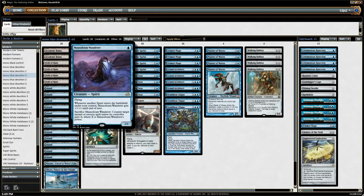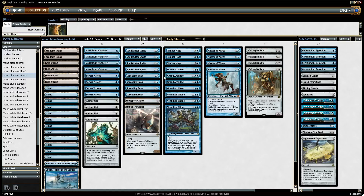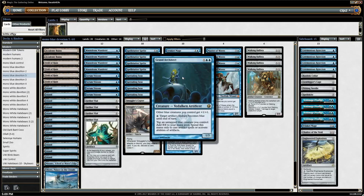Another card that works well with Wanderer is Grand Architect. Architect gives all your blue creatures — which is every creature in the deck except Ballista and an active Smuggler's Copter — plus one, plus one. But you can also pay a blue mana to make the Ballista or the Copter blue, so then they get the bonus anyway. It's able to make any creature in the deck plus one, plus one.